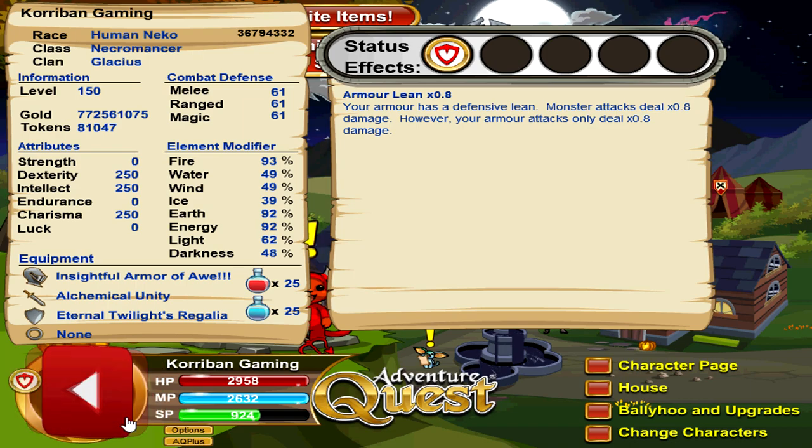The dodge build basically allows you to ignore all damage and all mechanics of monsters, and this is really good for stuff like bossing. For questing, you want to use your regular nuking build or something like that. But for bossing, the dodge build is by far the best build in my opinion, because you don't really need to care what mechanics the monster has — you can skip it completely, because chances are the monster is not going to be able to hit you. Unless you just get very unlucky, or the monster is auto-hit. And 99.9% of the monsters inside of this game do not have an auto-hit mechanic, so you really don't need to worry too much about that.